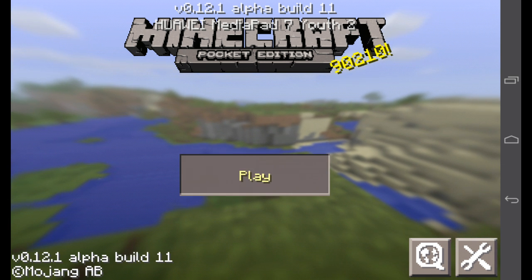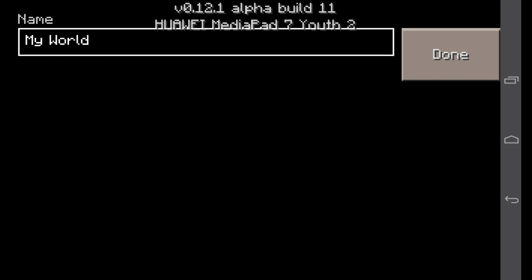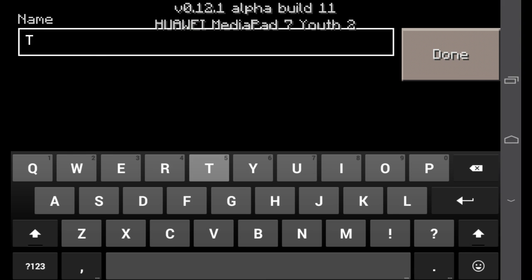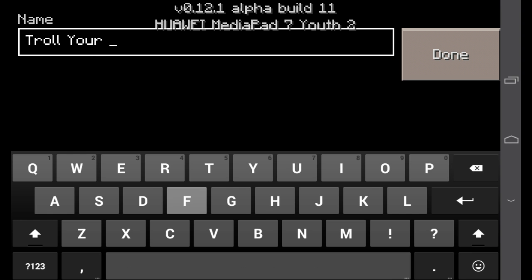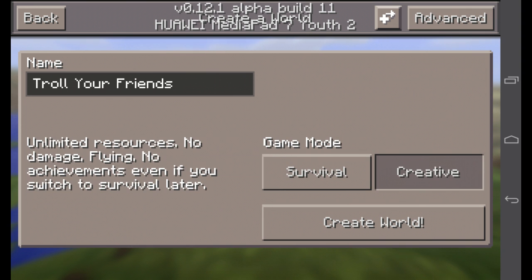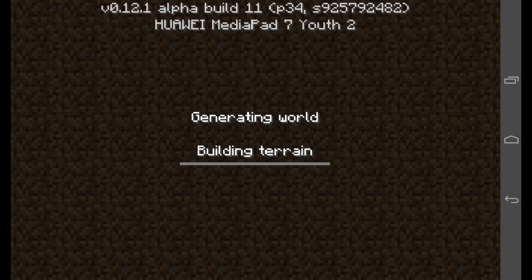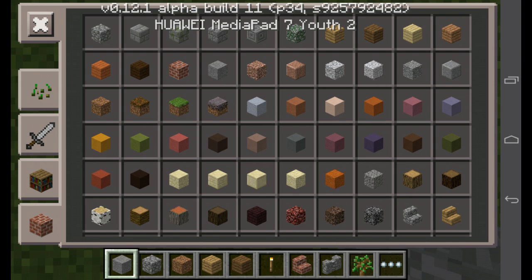What's up YouTube! In this video I'm going to be teaching you how to troll your friends in Minecraft Pocket Edition — when he opens that chest. Let me just create a new world and make sure that it is flat. I'm going to write 'troll your friends' and make it a flat world. Here we go.